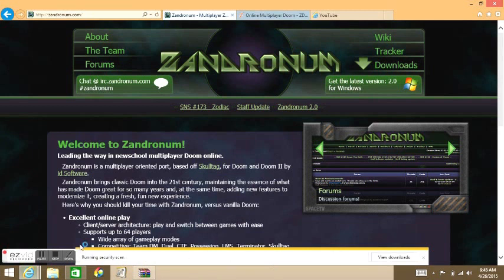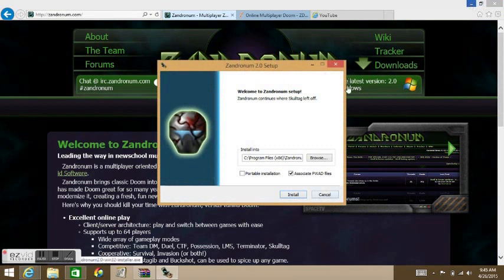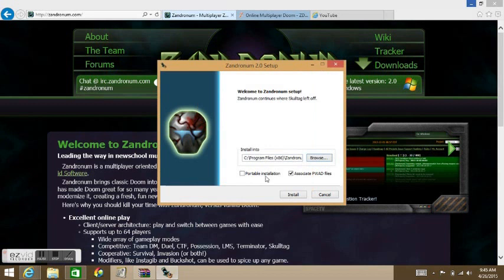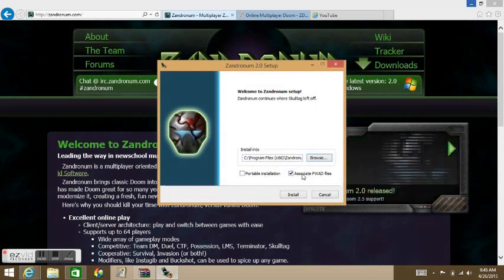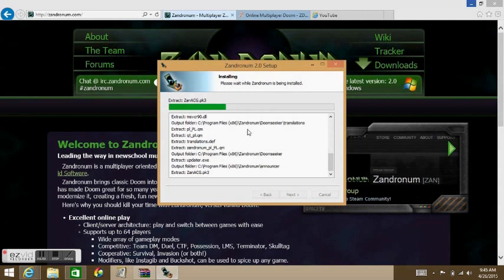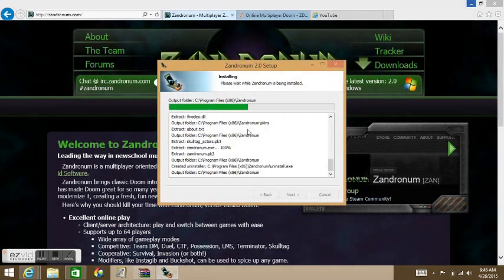A download bar will pop up and then an install window will appear. It doesn't matter where you place it in your folder or hard drive. Leave the associate PWADs option as-is and just click Install, then wait for it to finish downloading — it'll take a little longer.